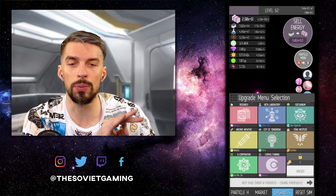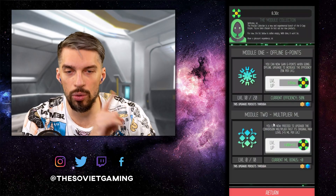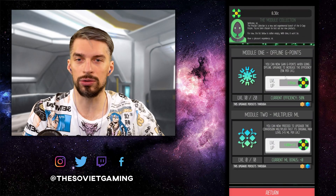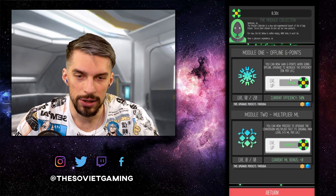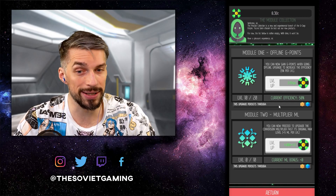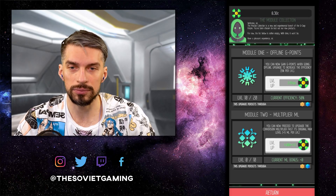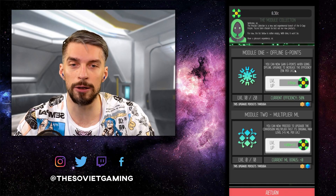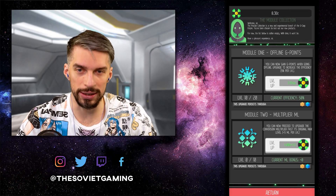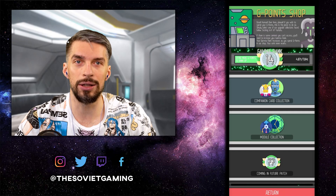Another milestone I want to point out — one you want to get as soon as possible — is the G Corporation model collection. I went for the offline G points since I mostly play this game offline. That helped me a lot: 50% efficiency, and it persists through all types of resets, so that's really cool. Going for this should be your priority — if you can afford it even if you have to wait an extra day, go for it.